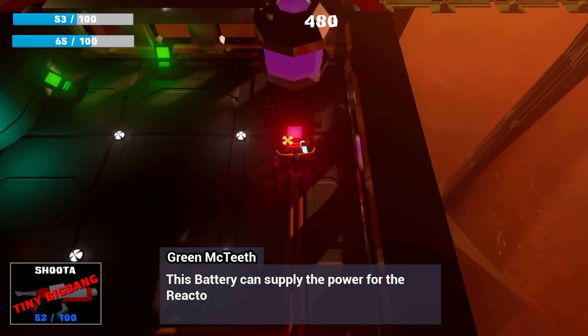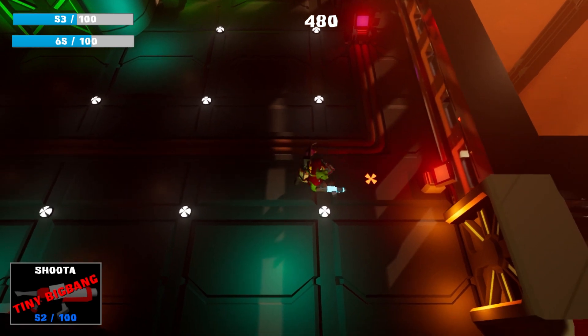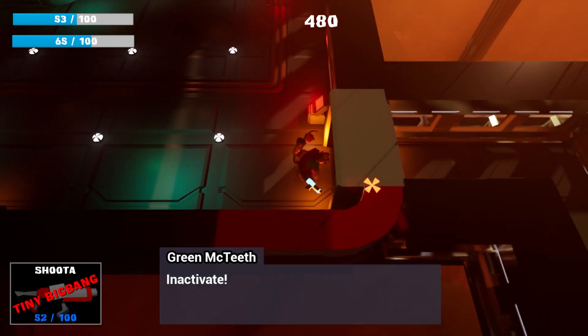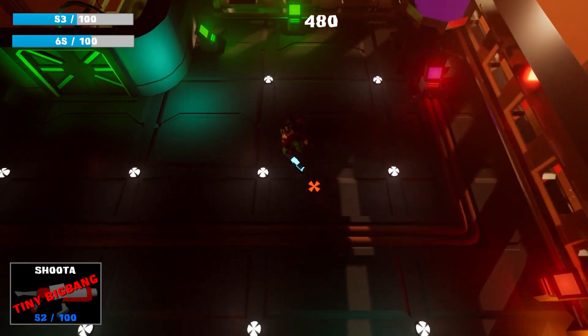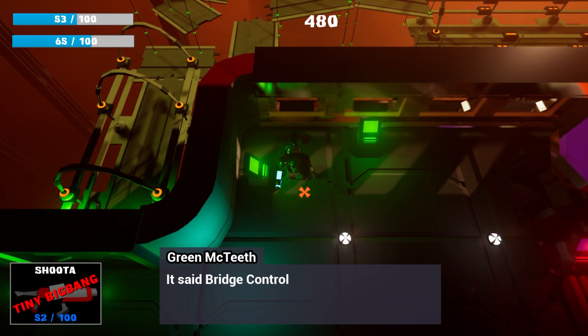Let's check out this one — it says this is the battery, so it can supply the reactor. But it's inactive, as well as this door, so we will come back to this door later. Now I will activate these two computer triggers — they are the bridge controls, so they will control the bridge.